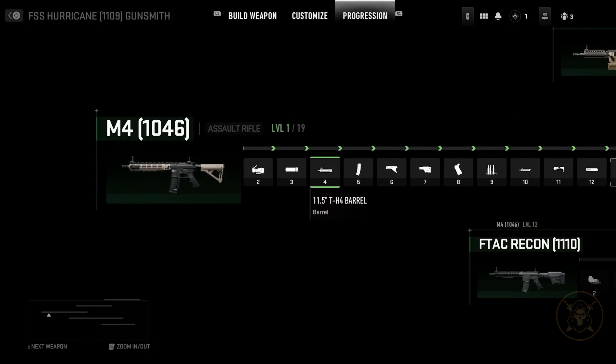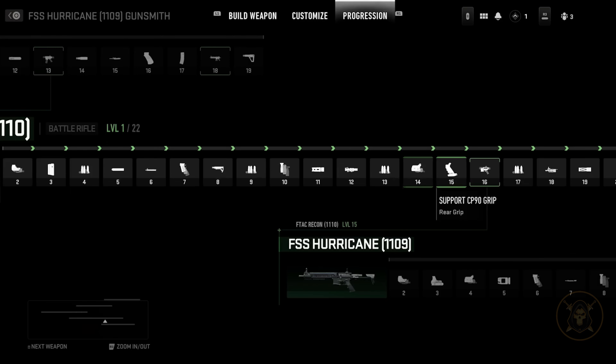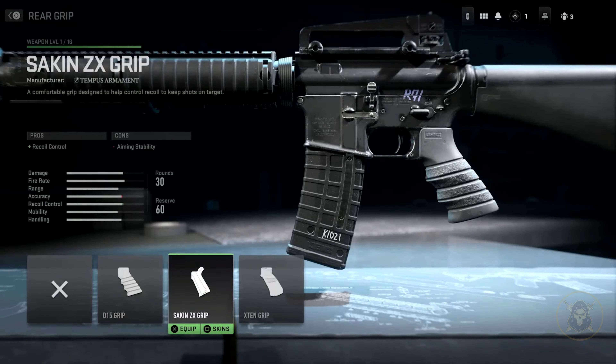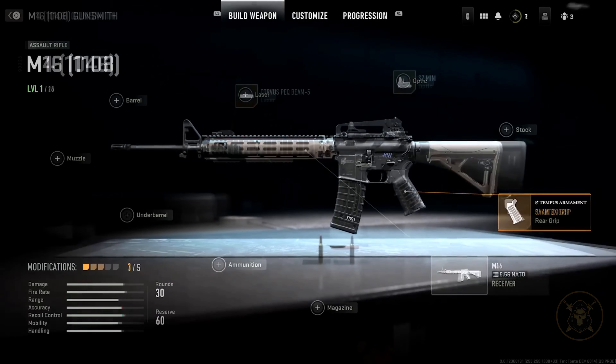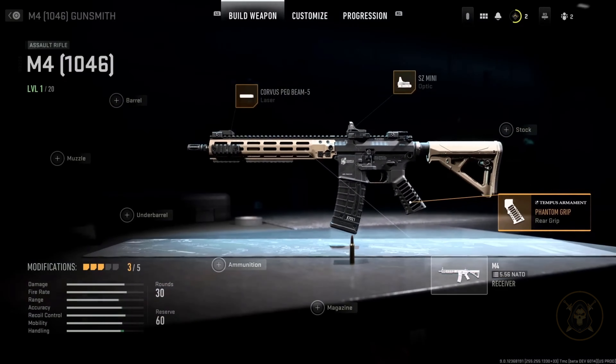Each of those shared attachments that you unlock is now cross-progressible and attachable onto another weapon in the same class. This takes away from the grind of having to unlock every single attachment on each weapon every time they want to level up a weapon. One grip that you unlocked on the first weapon is now usable on a different weapon within that platform and you don't need to re-unlock it.